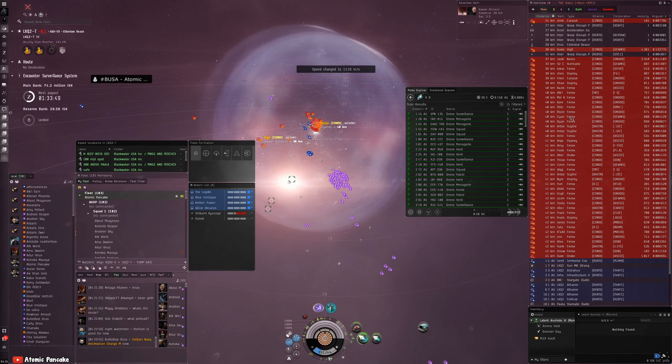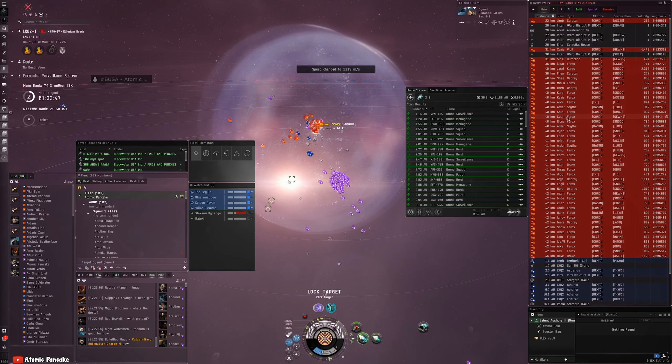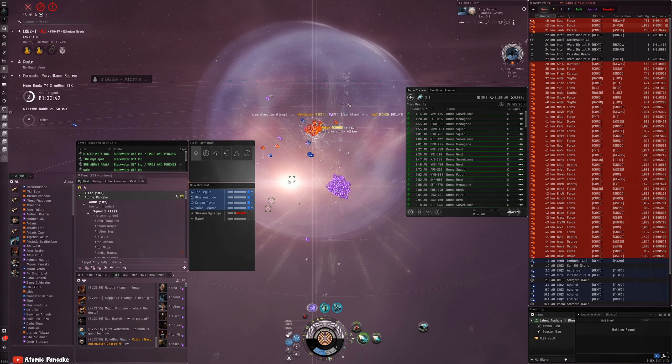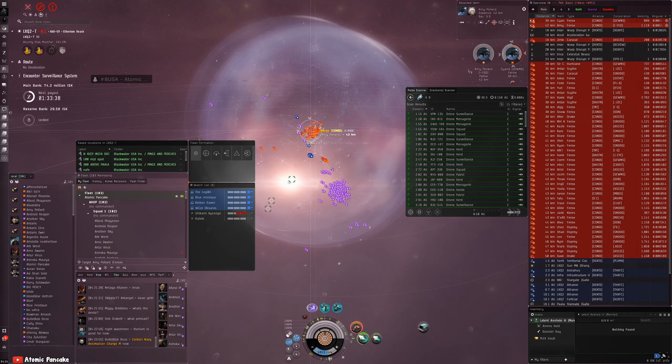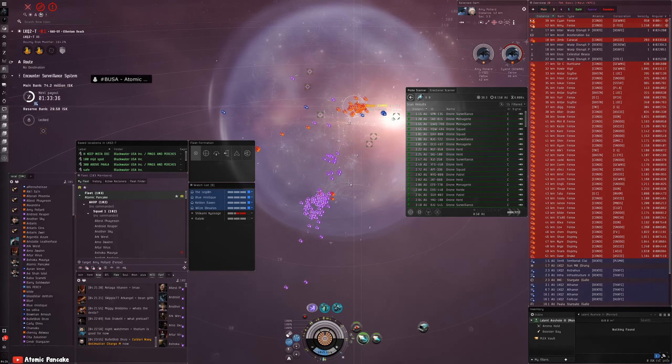First primary is going to be CYA. After CYA is going to be AMY. You can drop drones.